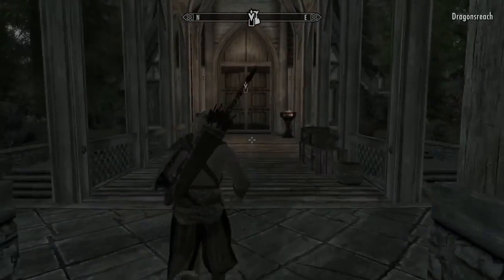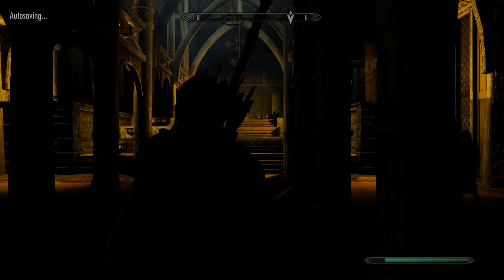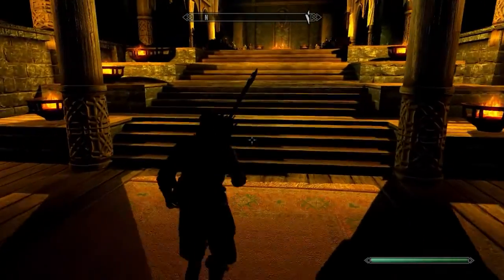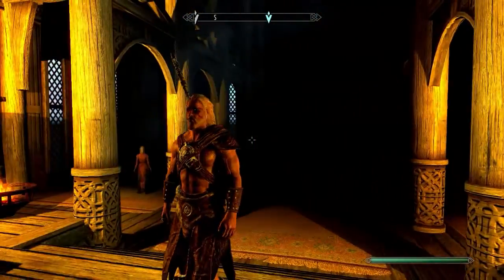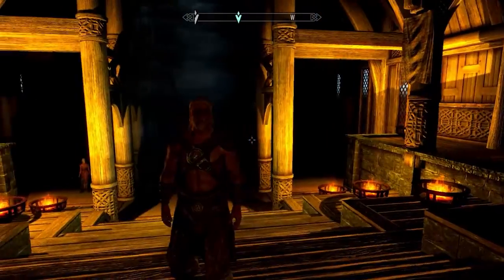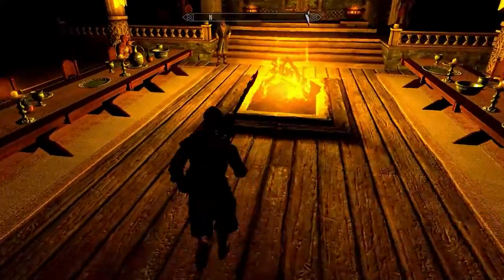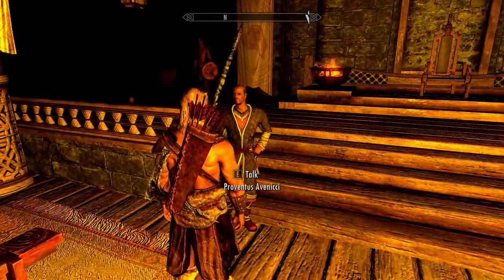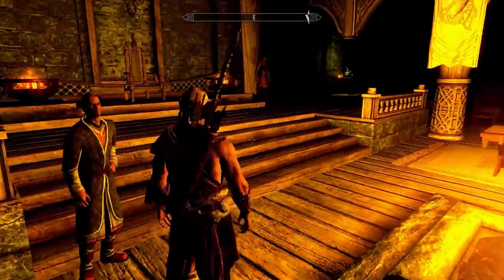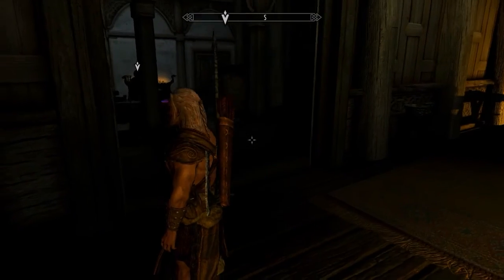Let's get inside and talk to Jarl Balgruuf again. Let's get inside to Dragonsreach — we could have fast-traveled directly here but we got to see the town. I've forgotten this place is actually named Dragonsreach. If you check my previous episode, this looks totally different. I have some interior lighting and shadows — it's almost too yellow, but it looks kind of cool. Those shadows look pretty nice, though this is really, really yellow. It's really dark with these mods — really hard to see.